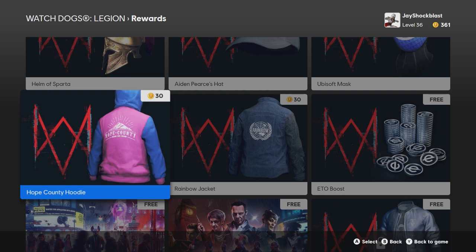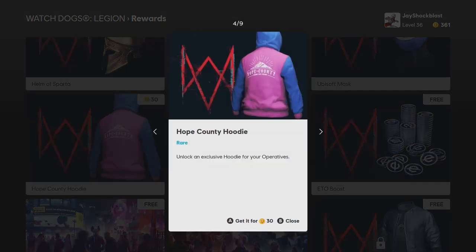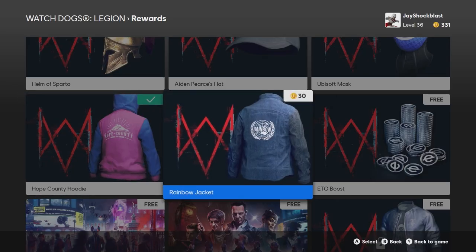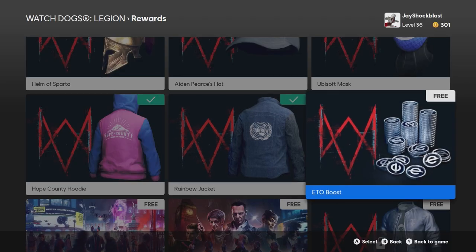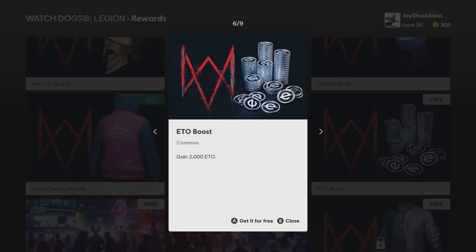We've got a Hope County hoodie, so this is from one of the Far Cry games — we'll go ahead and get that. And we've got a rainbow jacket, so I mean, the Rainbow Six series. And an ETO boost — 2000 ETO, let's go ahead and get that for free.